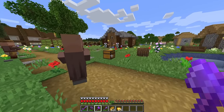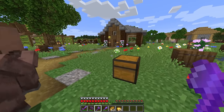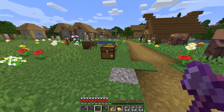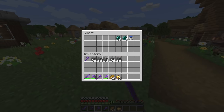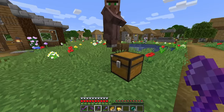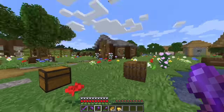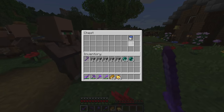Before we go end city hunting, there's a few things I like to bring just to be safe in case anything could potentially go wrong. I like to have a few stacks of building blocks so I can build from island to island. If that isn't enough, I can use my pickaxe to mine some of the end stone. Also, maybe bring some ender pearls. Once we're in the end, I'll probably make a little enderman farm — just build a few blocks above me and kill them with my sword to get a lot of ender pearls, because I do have looting three.